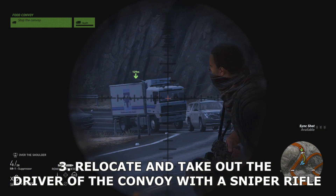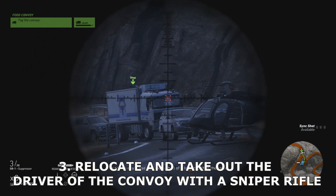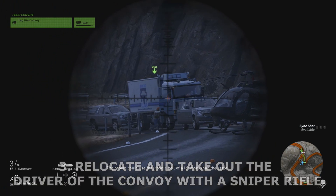We've got tangos — danger close. I've got eyes on a Santa Blanca convoy. Looks like a food truck and escorts. Let's hit them. The rebels could use that food a hell of a lot more than the cartel.